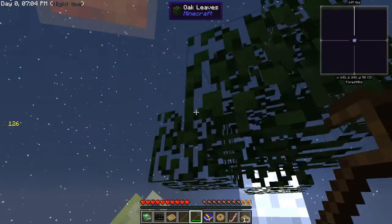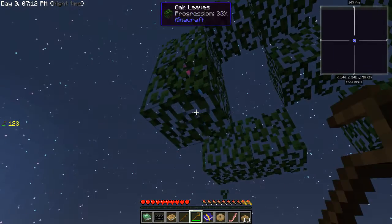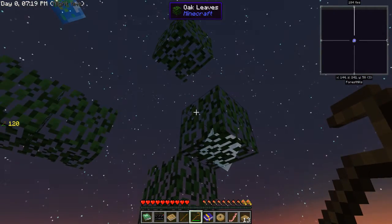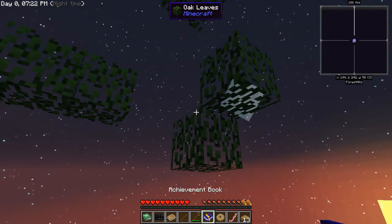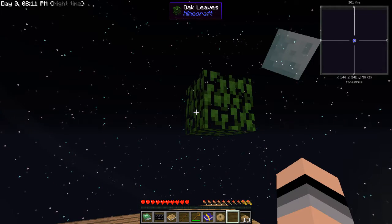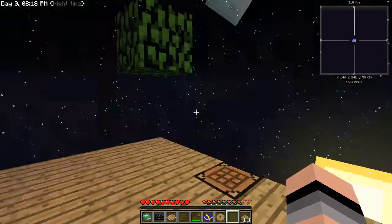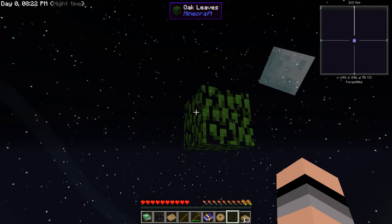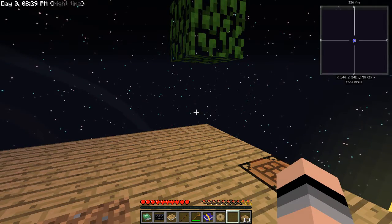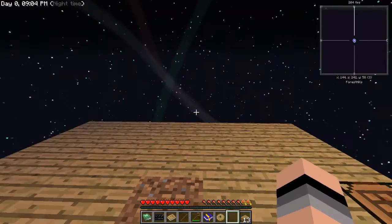Look at that — we got ourselves a silkworm already, that's good. But we need a sapling; if we don't get a sapling we're screwed. I don't know how many saplings are going to come out. We literally have one leaf block remaining — just one block of leaves left. I don't know what to do if I run out of these because we're not going to have any saplings.